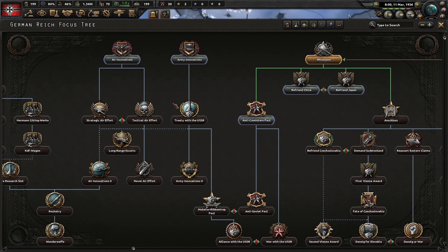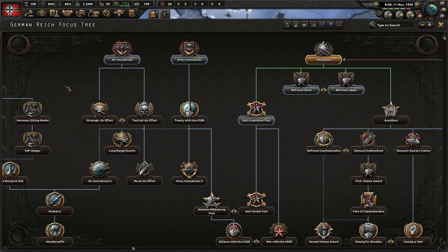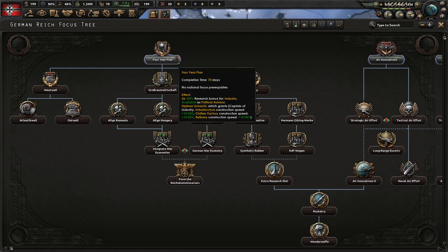Going down the focus tree, number three is Treaty with the USSR, which gives you the German-Soviet Treaty. The AI will always accept that, and in MP games it's typically a rule that the Soviet Union has to accept it. From there you can ramp into whatever flavor of tank you like to play with — typically a heavy tank — so that focus will buff your heavy tank research.